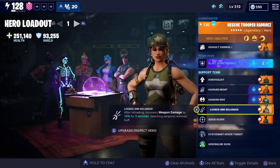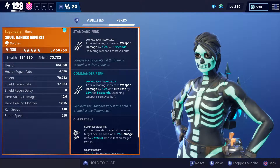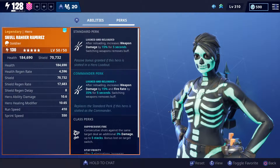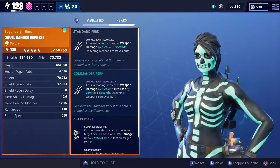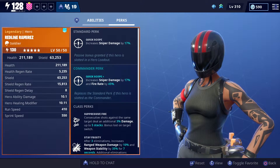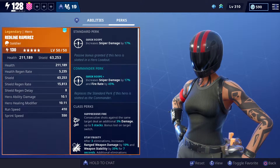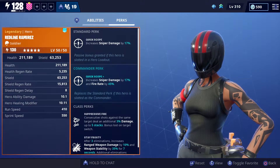Then you want Locked and Loaded — that's Skull Ranger Ramirez. She gives you a weapon damage increase after you reload, which is perfect if you have weapons that reload fast. Finally, I put in Redline Ramirez because I use a sniper in my third slot for killing Mist Monsters. That last spot is really up to you — you can pretty much put anyone in there that works with your loadout.